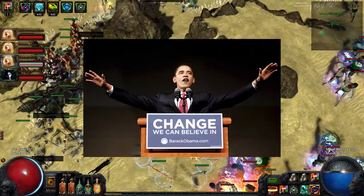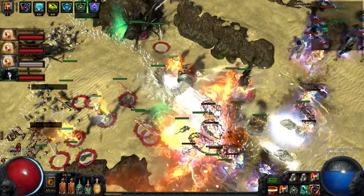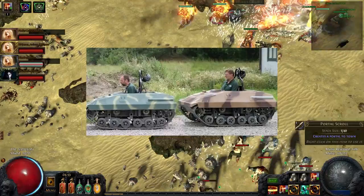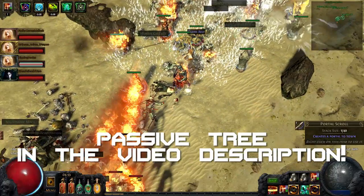So it was time for a change. I respecced out of all damage and into life, regen, resists, and armor, to become tanky enough to do high level maps. The passive tree can be found in the video description below.